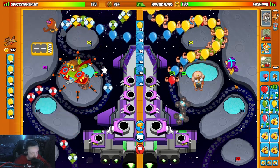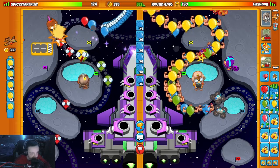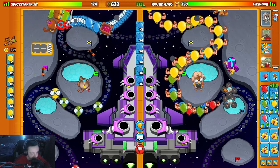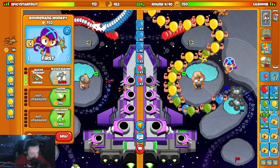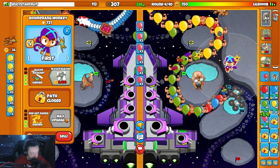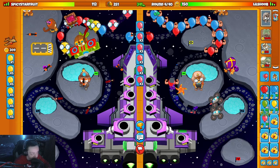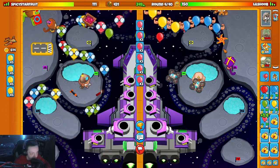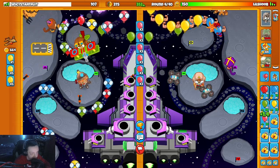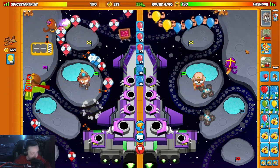Back to blue balloons. I'm gonna put down a farmer so I don't forget. I'm gonna pink him — if pinks bother him — and upgrade my boomerang. Now we're chill. Bonnie over there for him. Save up for a farm, maybe get my eco up a little bit more.